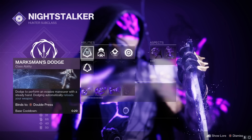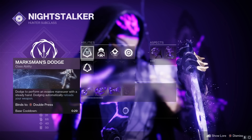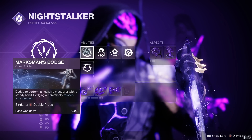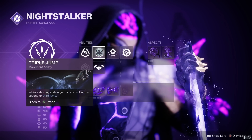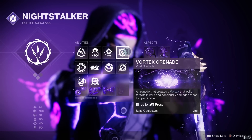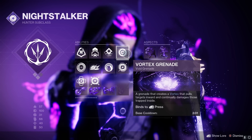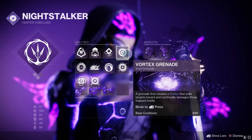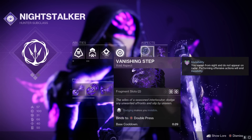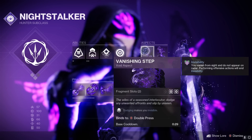You guys know me, I usually run Gambler's Dodge, but trust me - use Marksman's Dodge. You're going to get that automatic reload so you'll never have to reload. You'll have 40 bullets in the Malfeasance when you dodge. Jump is totally your preference. Use Snare Bomb, and I would recommend Vortex Grenade. This is sort of like a grenade build with the Malfeasance and it's a high damage build.